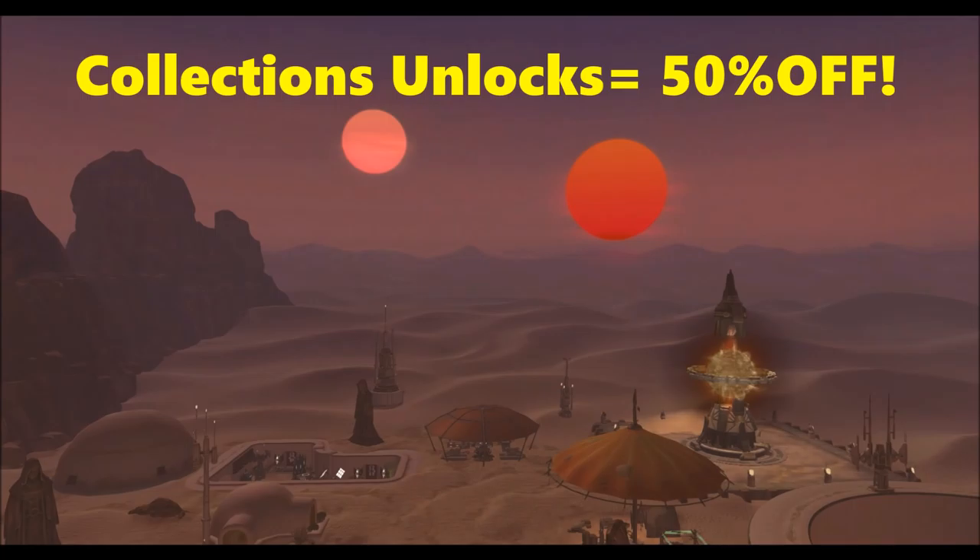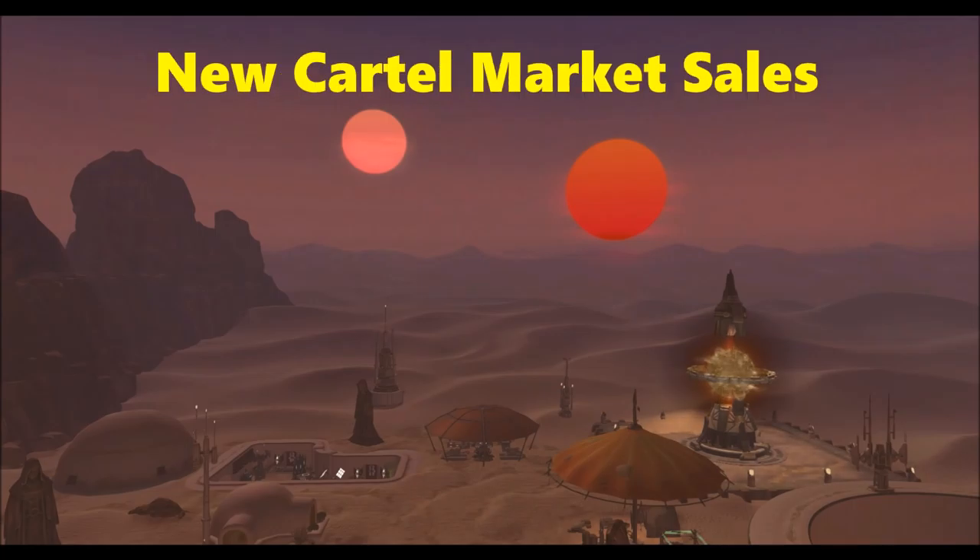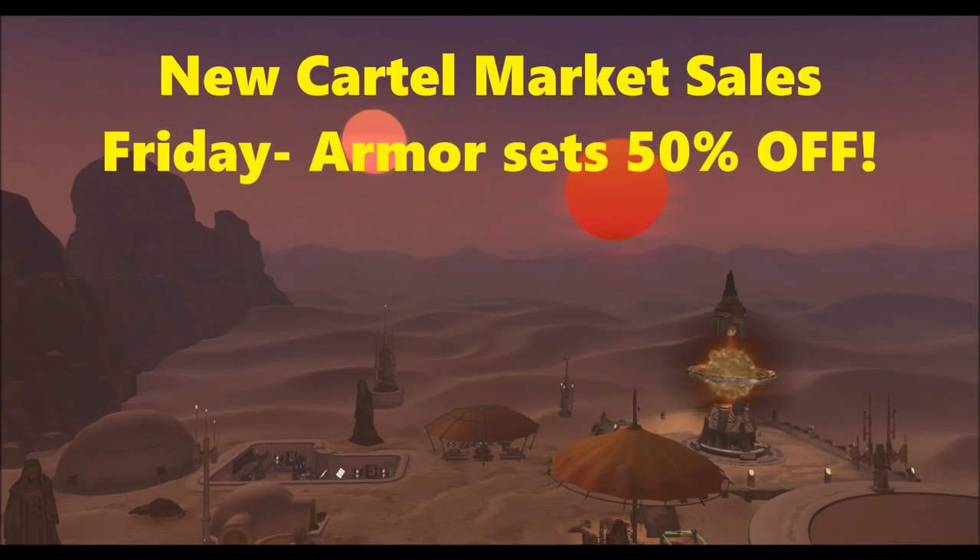The second thing is we're getting tons of new cartel market sales. On Friday, all armor sets on the cartel market will be 50% off, aside from the Nathema Zealot. Since that was a new armor set just released, they didn't want to include it in the sale, which is understandable. But all of the other armor sets are going to be 50% off. I personally have my mind on the Stalwart Commando armor set — I'm probably going to pick that up.